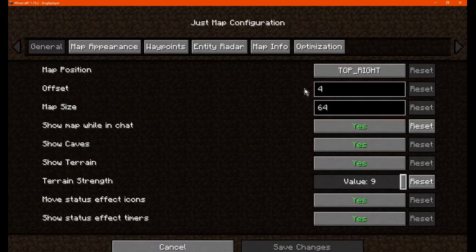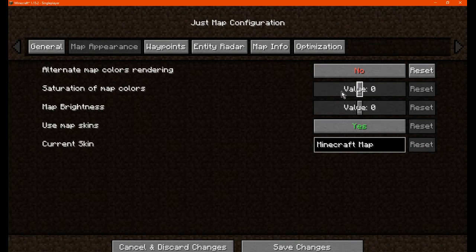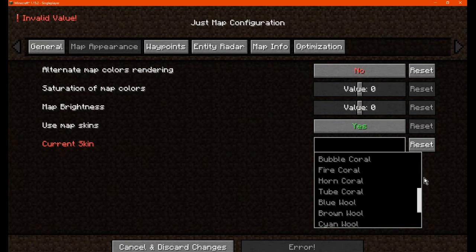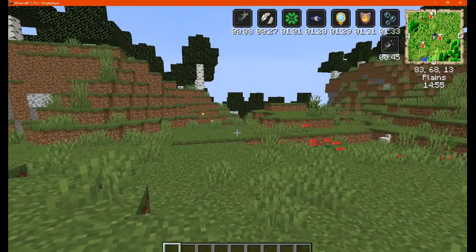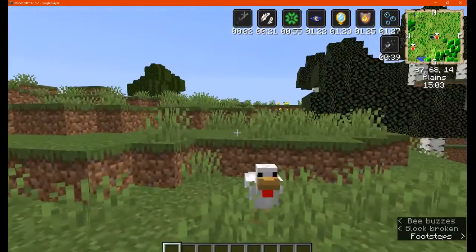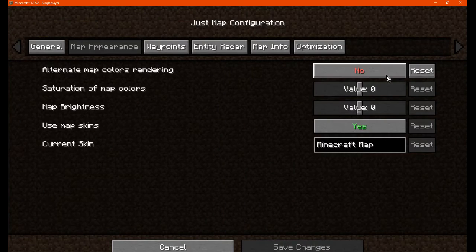The next tab has alternate map color rendering, which we'll disable for now, along with saturation of map colors and brightness — which we can manipulate. There are also map skins which you can enable or disable. The current default skin is the typical one but there are quite a lot of options. With alternate rendering enabled, the map isn't as strong — it's a lot brighter in color, rendering a bit differently.